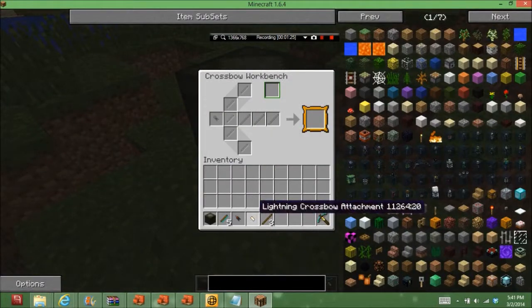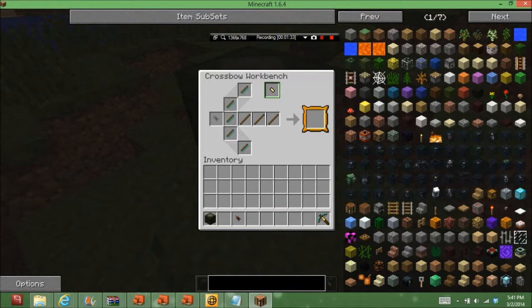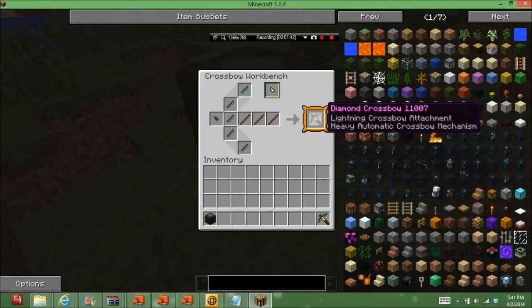So this is how you would craft it — it doesn't have to be exactly like this. You put three sticks, five limbs, and any mechanism, and you've got your own crossbow.